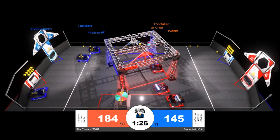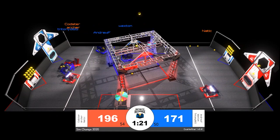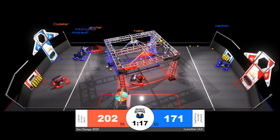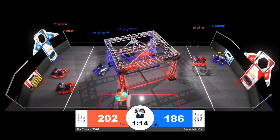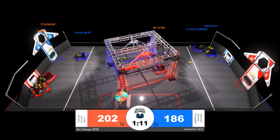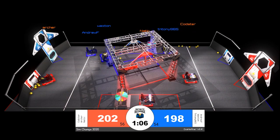On the Blue Alliance, it looks like all three robots were trying to simultaneously score into their power ports. One minute and 18 seconds to go. Blue Alliance falling behind, but still trying to keep the gap slim between them and the Red Alliance. Red with 56 scored power cells, Blue with 53.